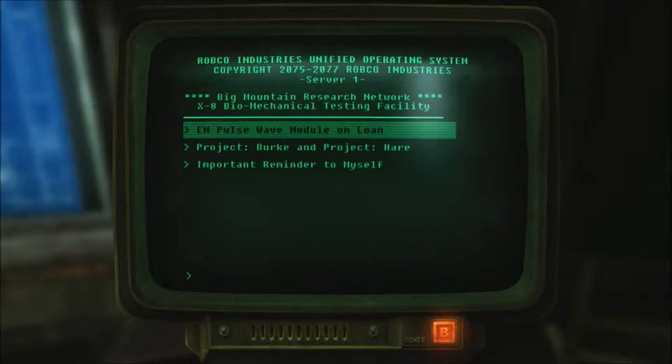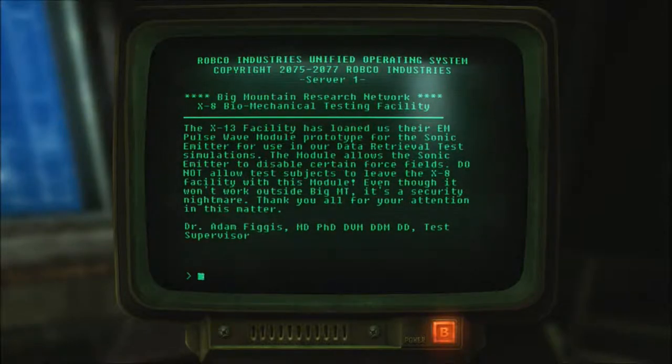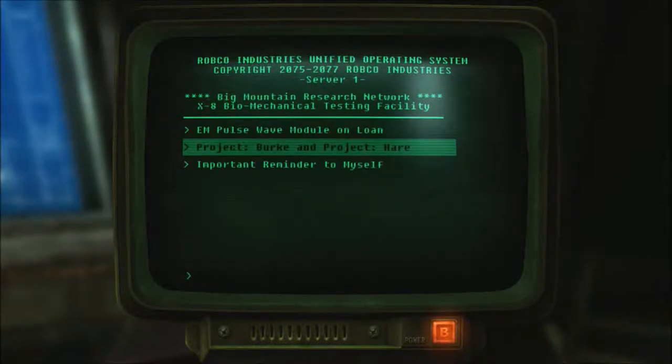EM pulse wave module on loan: the X-13 facility has loaned us their EM pulse wave module prototype for the sonic emitter for use in our data retrieval test simulations. The module allows the sonic emitter to disable certain force fields. Do not allow test subjects to leave the X-8 facility with this module — even though it won't work outside Big Mountain, it's a security nightmare. An MD, PhD, D-U-M-D-D-M-D-D — I'm pretty sure half of those were made up.